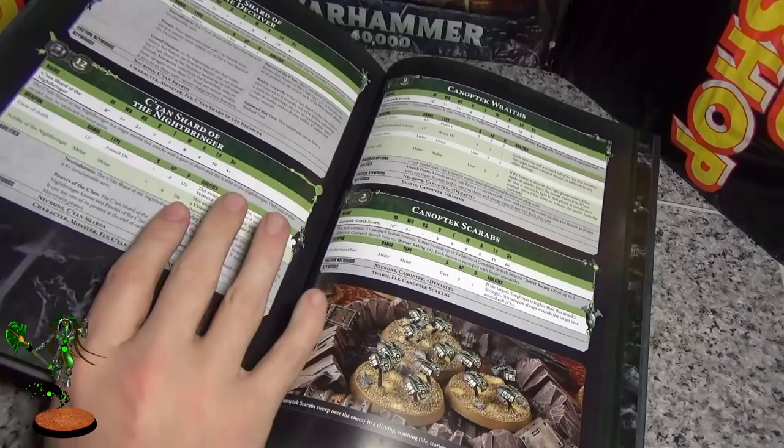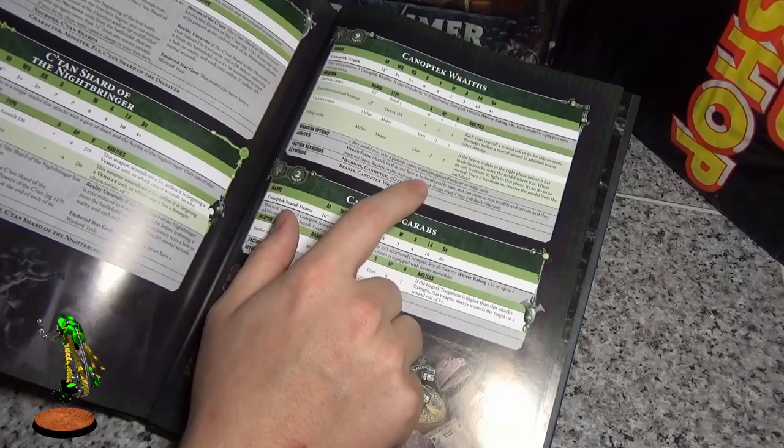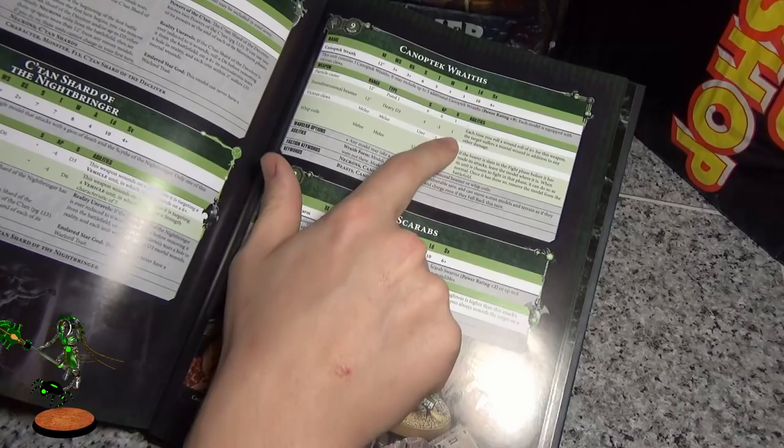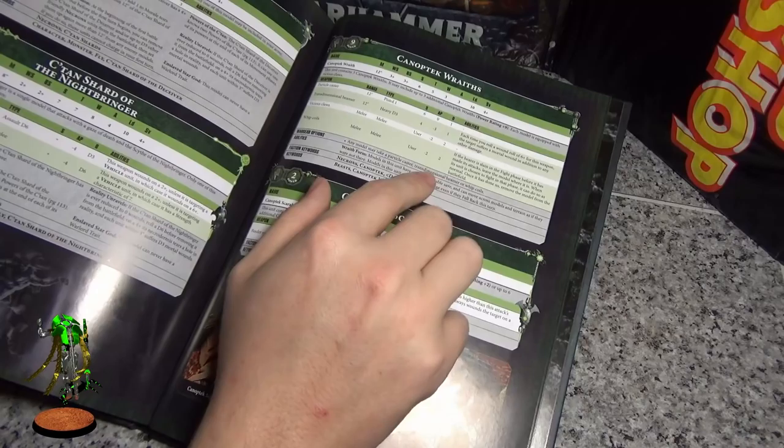With all the C'tan Shards — they have been buffed. You basically got the same powers as the Deceiver but you can take two powers and use one, which makes them really good. The Night Bringer has the same, so that's good. The Wraiths have been buffed because they can leave combat and charge — okay, they can shoot after charging into new combat, so that makes them very dangerous.